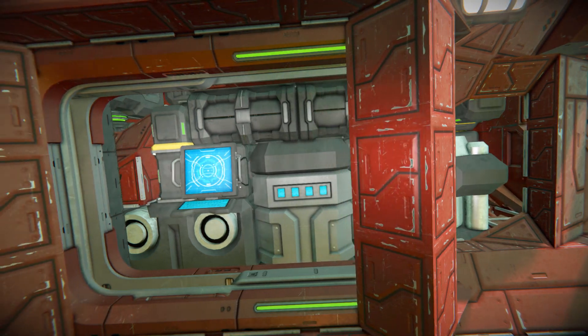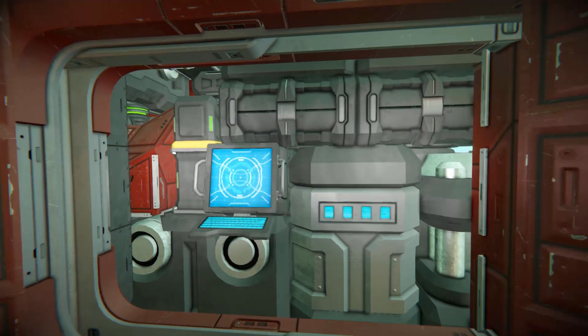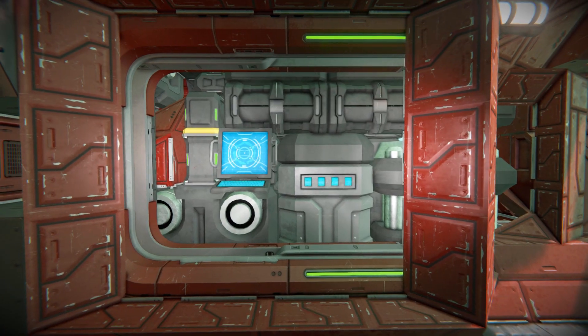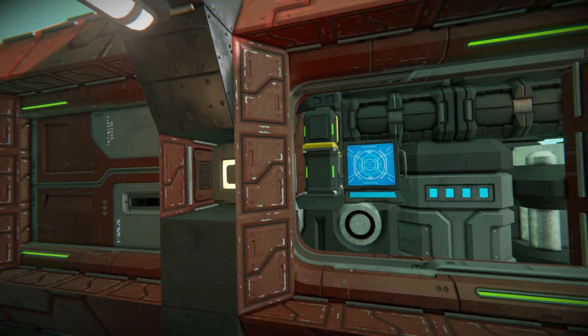For our internals, we've got some oxygen tanks, O2H2 generators, batteries, oxygen generators, and some small reactors to power this thing. There's a lovely little window to view inside and see what's going on with the ship, which is very nice if you want to repair something or swap something around.